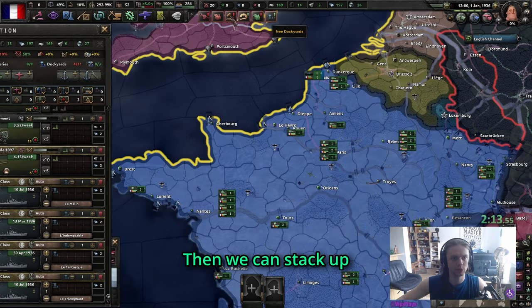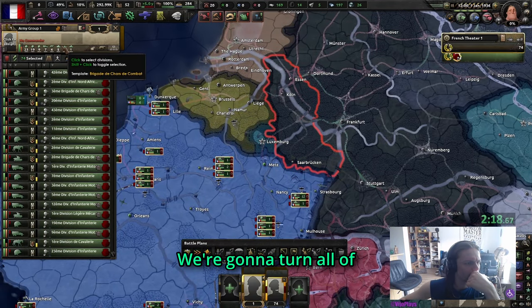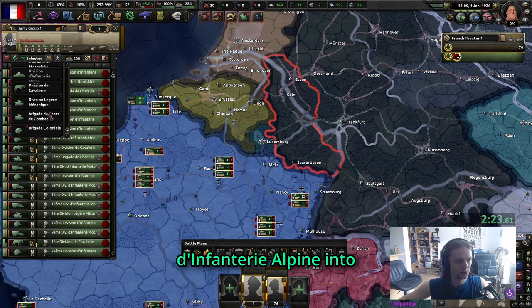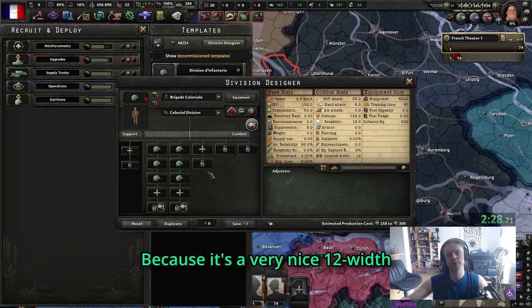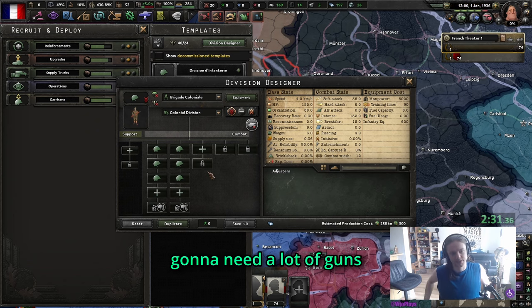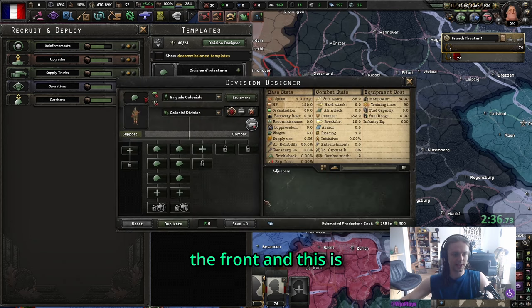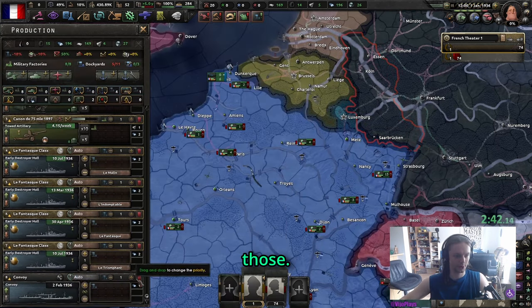We're going to build some civilian factories in Normandy, Loire, Central, and Champagne. Then we stack up the army - turn all divisions except the Alpine infantry into the Brigade Coloniale, because it's a very nice 12-width division and we are going to need a lot of people on the front.